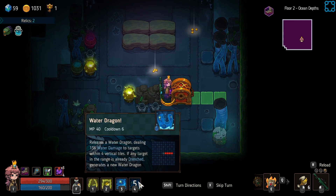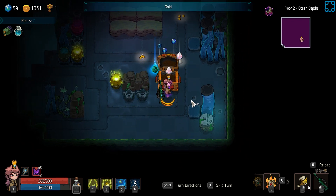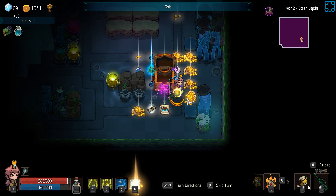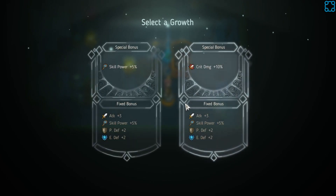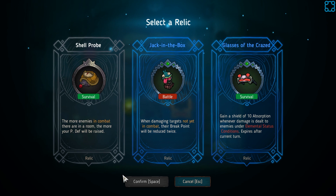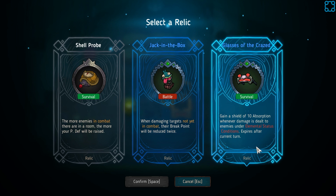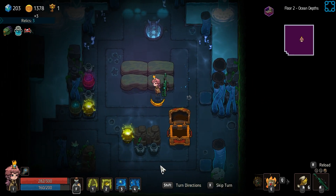This water dragon move might be better. If any target in range is already drenched, it generates a new water dragon. Boots of Flotation — probably keeps you from taking ground damage. Gain a shield of 10 absorption whenever damage is dealt to enemies under elemental status conditions. Which is pretty much going to be always if you use a lot of elemental abilities.